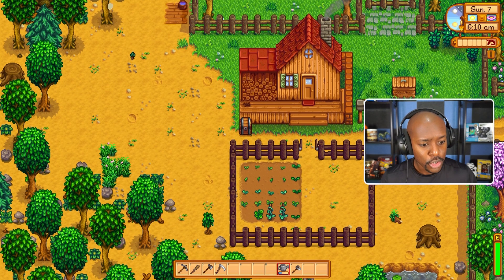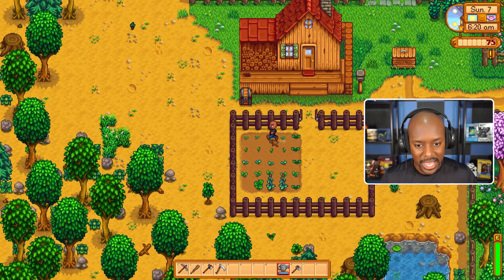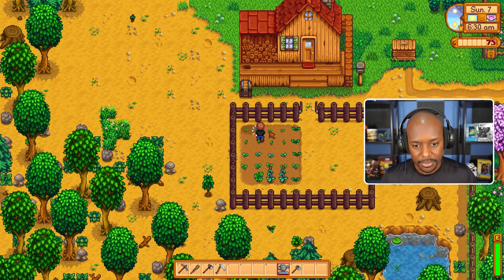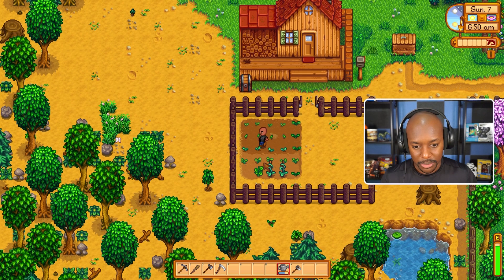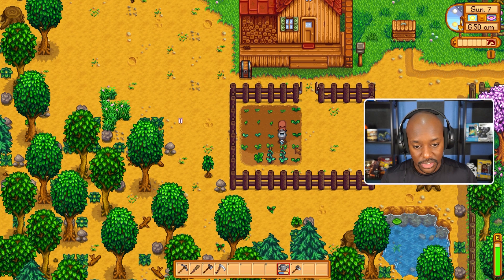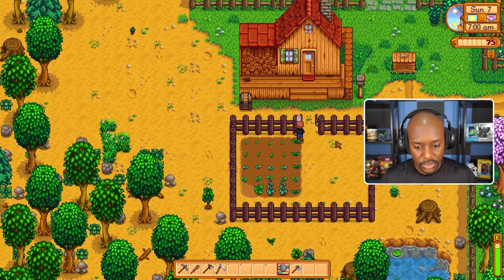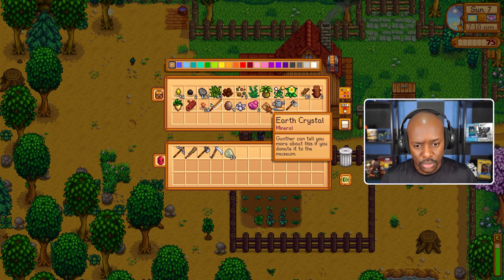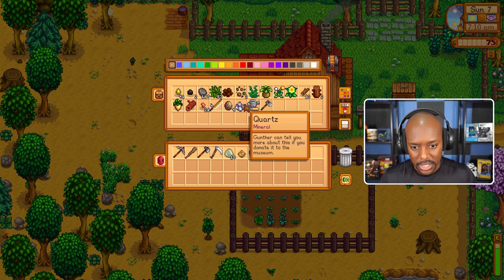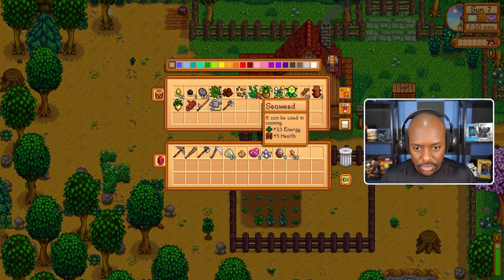I don't have any money so we'll see about that another time. Let me fill the watering can and water my stuff. Clint will give us money for the ore we're going to show him. We also have to visit the wizard so we can start working on the community center, which is one of the main parts of the game. Let's put the watering can away. I have some things I should have sold last night but was in a hurry.